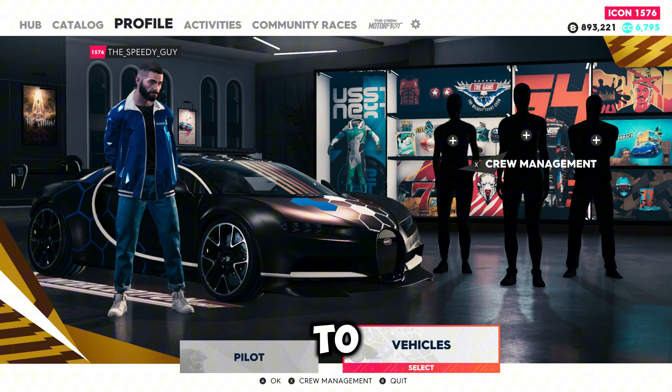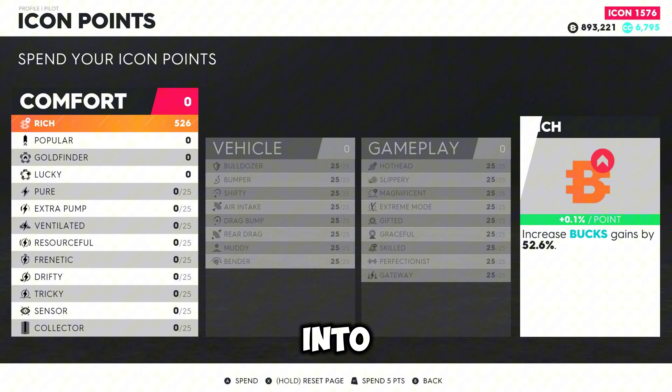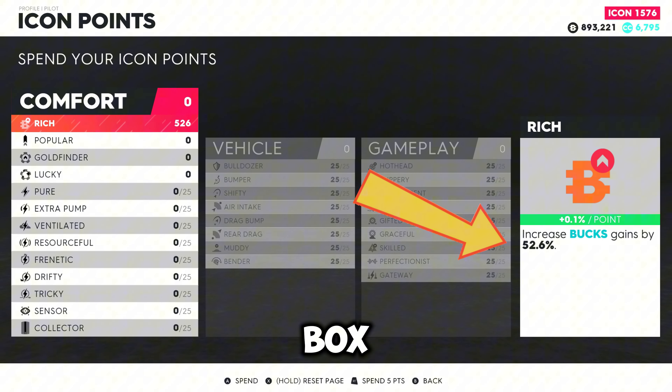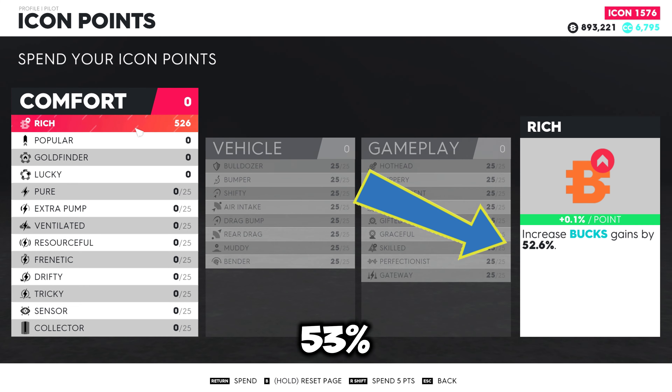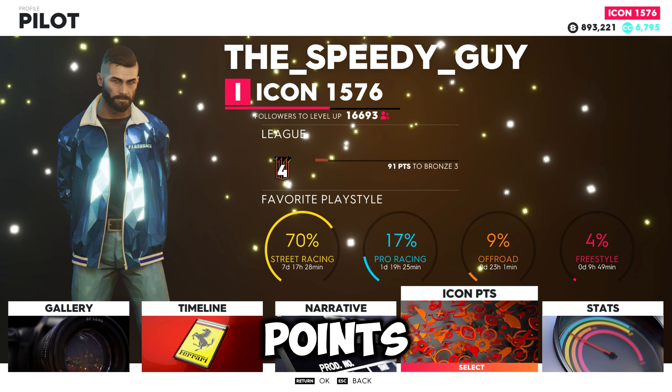First of all, go to the pilot section, then enter the icon points. After that, put all of the points into the rich skill. It will give you a huge boost in farming bucks. You can see I'm getting almost a 53% gain. You can get more or less depending on your icon points.